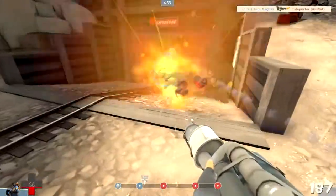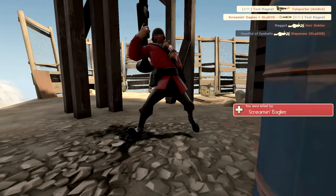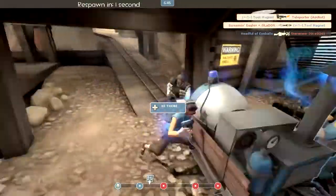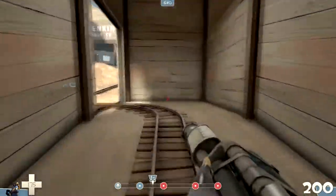Let's take out this teleporter — we don't want that there. Anytime you see anything that can get the other team up closer, take it out. Take out dispensers, take out teleporters, whatever.